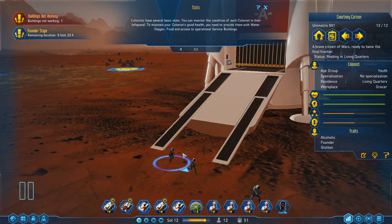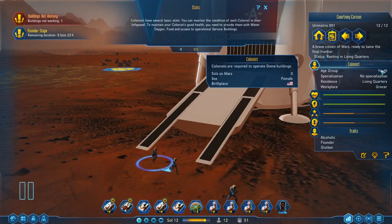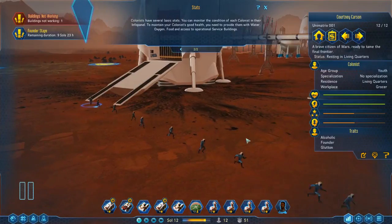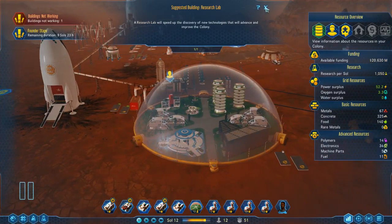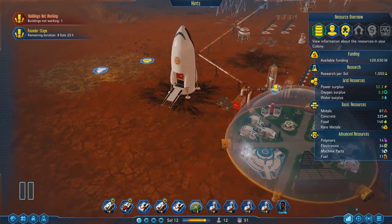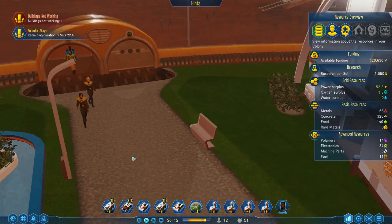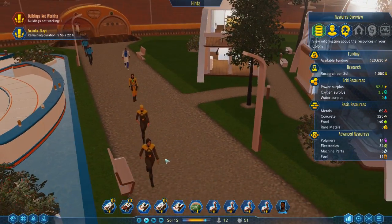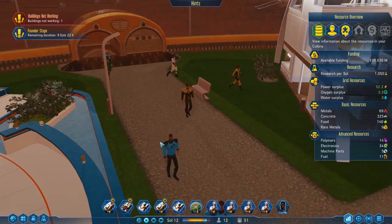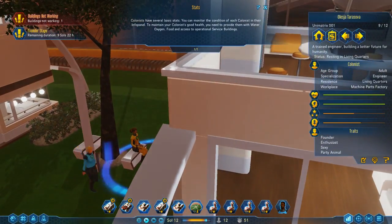And lastly we have Courtney Carson, who is a youth, and she is also a glutton and an alcoholic — probably not the best colonist on the party. She's an American. I could make a joke about Americans and overeating and overindulging, but I kind of have, so... It suggests we build a research lab, which I'd love to do, but first let's just get these colonists into the building. Let's see how they come inside here — and they change into their uniforms immediately. We get our first look at our colonists. That's what the sexy one looks like. Doesn't look all that sexy, if you ask me — kind of looks like a generic sprite.